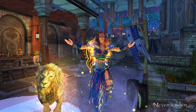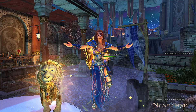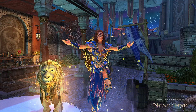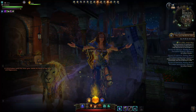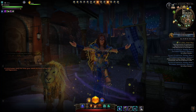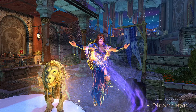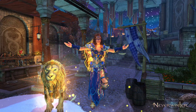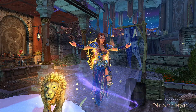I'll leave a link in the description to the document where you can plug in the exact amounts of artifact equipment and artifacts you have at each rank. Keep in mind: if you've filled them with refinement points, they'll be considered the rank above — so a filled purple is considered legendary. Many older players won't have a problem and won't need to buy any refinement points, and probably have a backlog anyway.